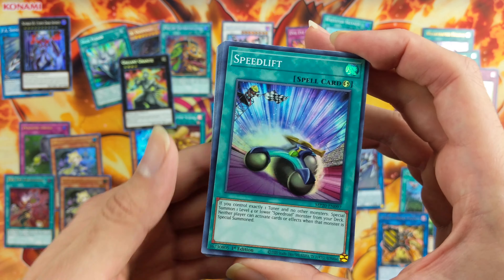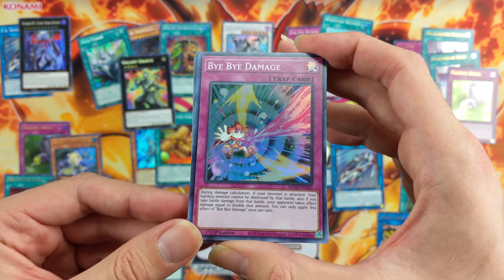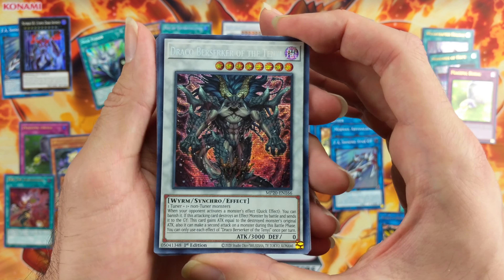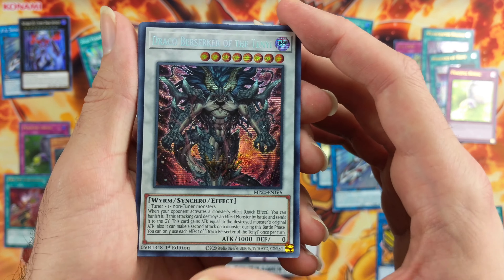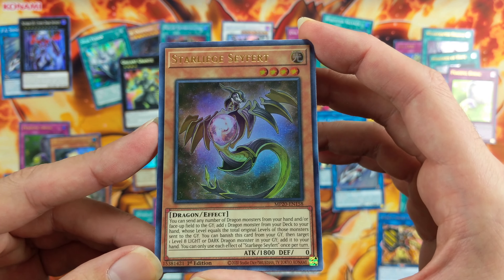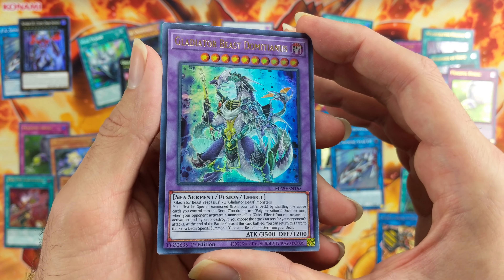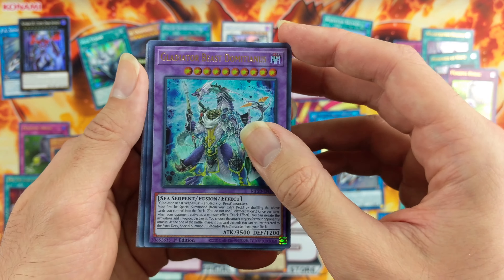We start off with Speed Lift for the first Super. Bye-bye damage. Draco Berserker of the Tenyee — okay, not bad I guess. Starlish Seifert, that's actually a good Ultra. Nice. And then we have a Gladiator Beast.